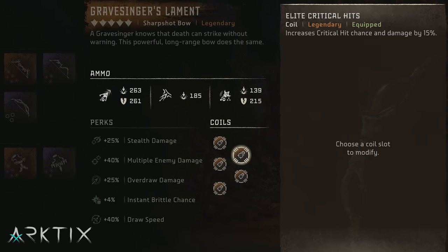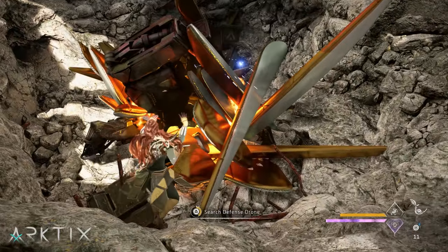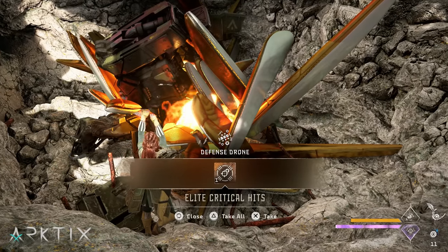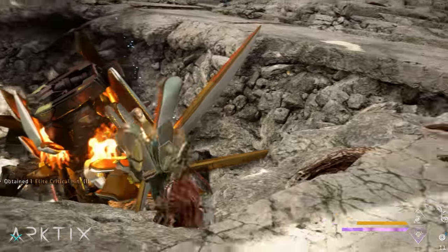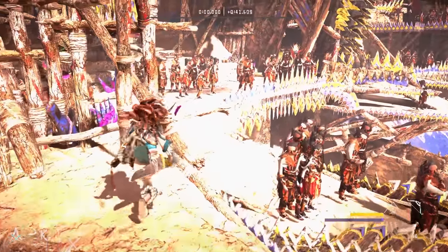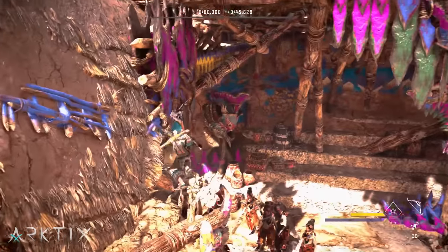Either way, I'm rolling with 5 of the new elite critical hit coils. You can actually get 2 copies of those if you loot the zenith drone at the end of the first main quest before talking to Seika and then again after talking with her. If you're wondering how I got 5, stay tuned, because I may just have a new duplication glitch for you. I'll also have more coiling recommendations in a dedicated video coming soon.